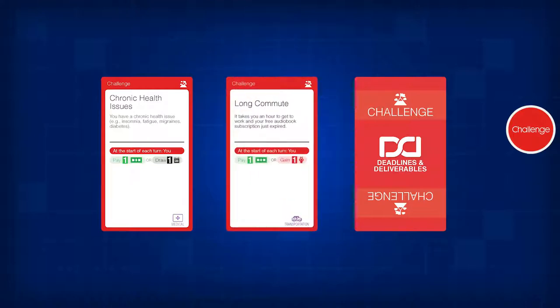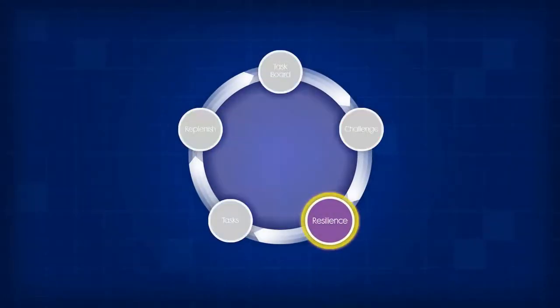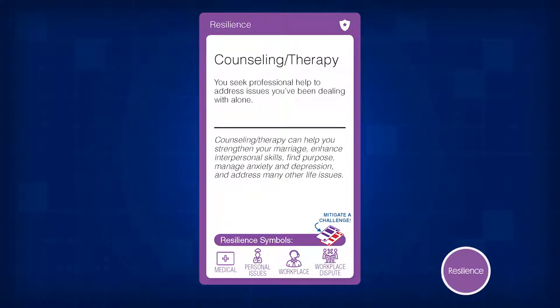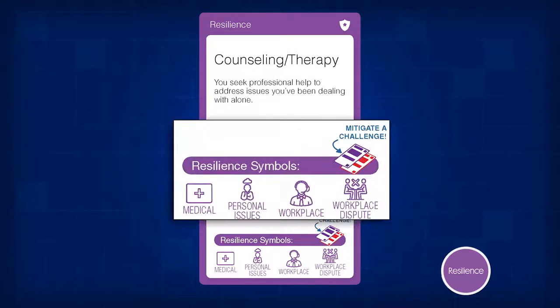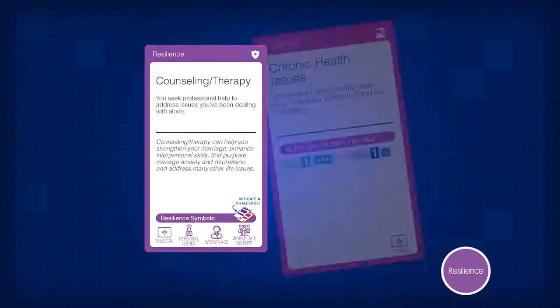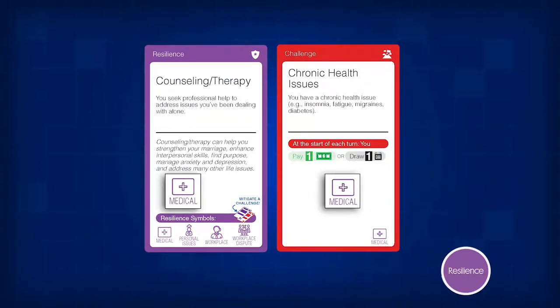This gives your coworkers the ability to help you reduce the effects of the challenge. Next, build resilience. Resilience cards represent your suit of armor — strategies that eliminate or reduce stress. In this game, resilience cards may also increase your mental money. You'll start the game with one resilience card face-up in front of you. These cards include information about how that resilience strategy reduces stress or helps you tackle challenges, as well as instructions for gameplay. Use resilience cards to eliminate or reduce the effects of your challenges by pairing a resilience card with the challenge card that has a matching symbol.